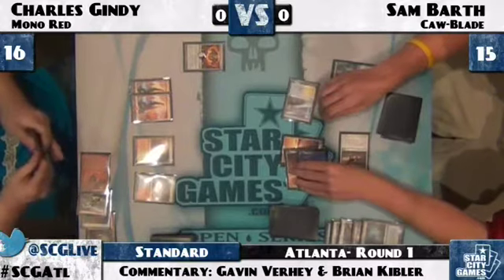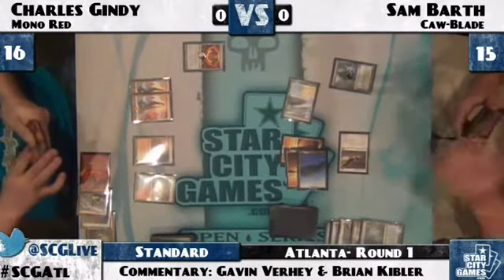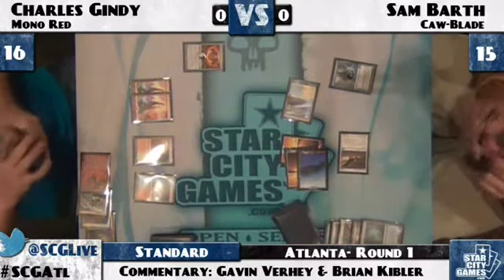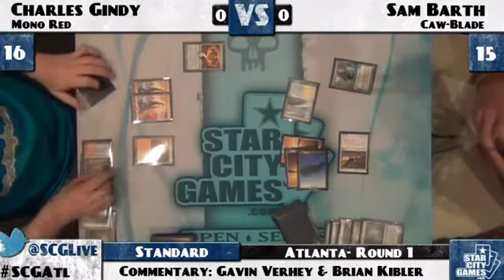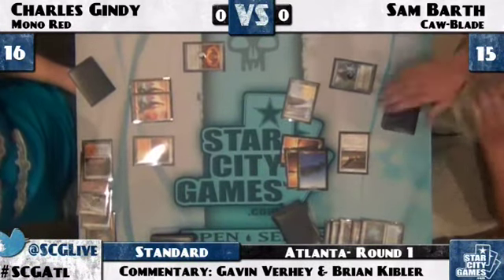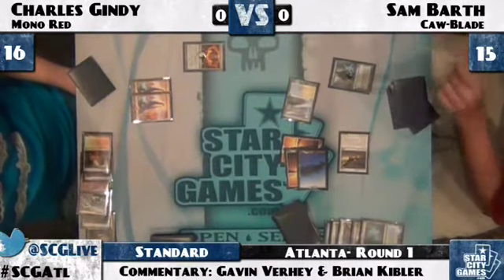Jace Beleren, and now they have Double Blue. Sam just opts to minus one, draw a card. Jace Beleren is a card that a lot of people mis-evaluate in a matchup like this. A lot of people think, well, they can just burn your Jace — how good can it possibly be? That's like cycling a Renewed Faith.